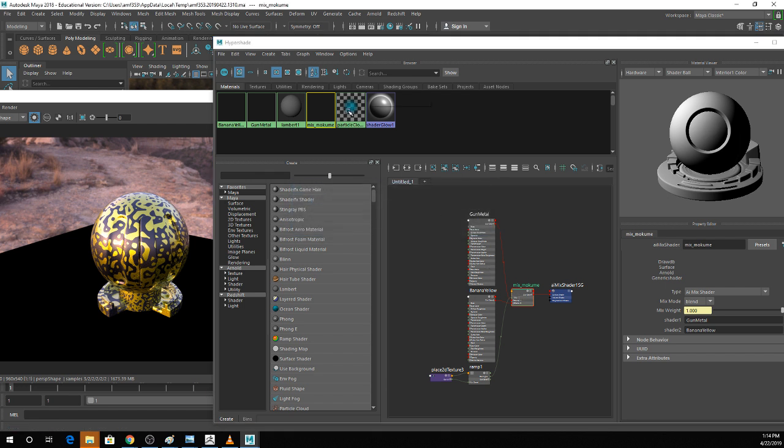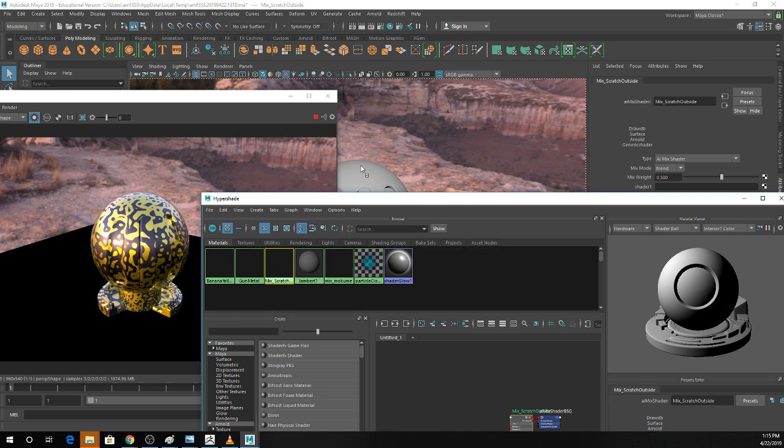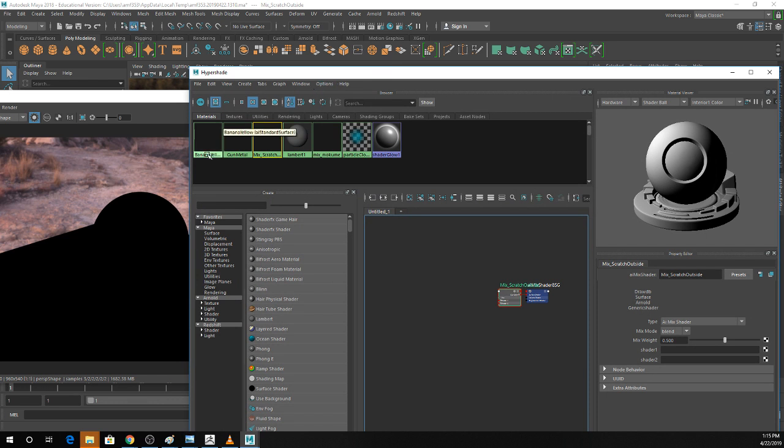Now stuff gets actually really weird. I'm going to make a new mix node for a scratched paint effect. I'm envisioning something like a dark gunmetal gray with yellow paint that's been chipping off. I'll name this 'banana yellow.' So I'm going to hit Tab in the node editor and type 'curvature.' I want the AI Curvature node.